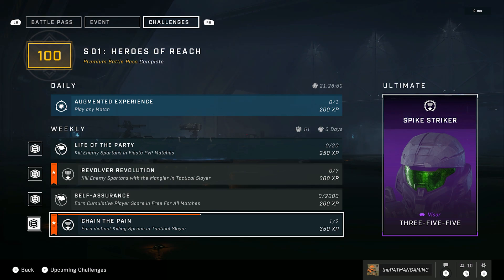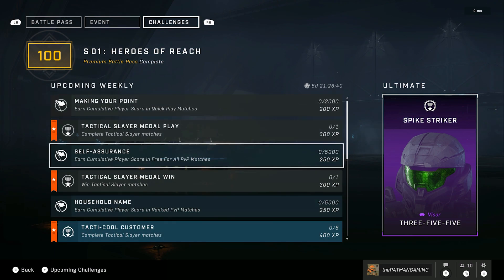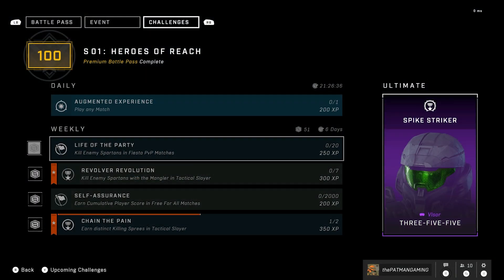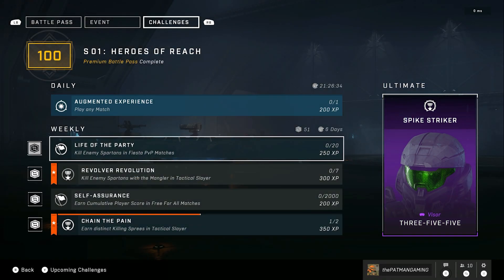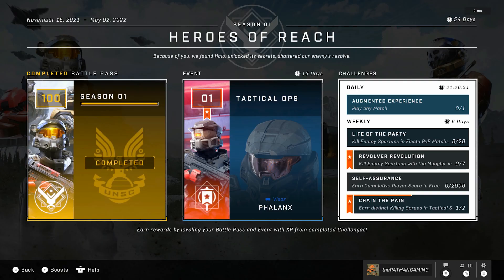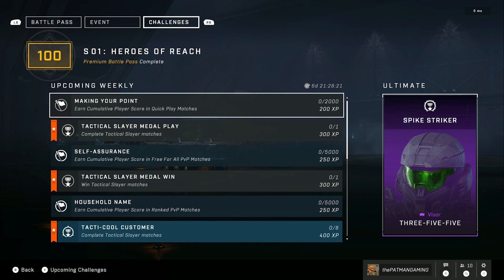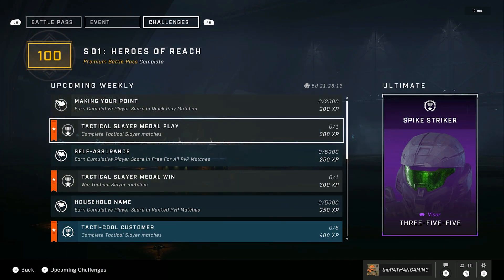To get more of these challenges, all you have to do is complete challenges. Once you complete them, you can view your upcoming challenges at the bottom of your screen by pressing Y on controller to see what's coming up. Once you complete something in your main deck, the next one on the list will make its way in. I have four challenges since I do have the battle pass, and once I complete two of them, one of the Tactical Ops challenges will appear in my deck for me to complete.